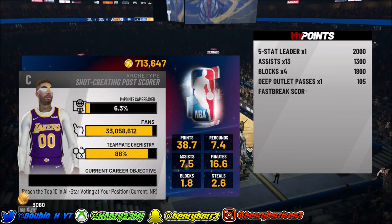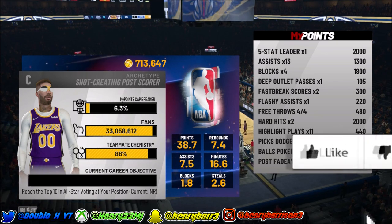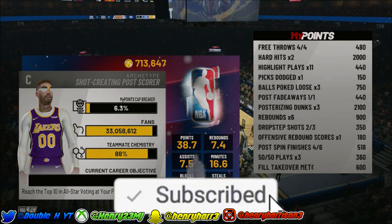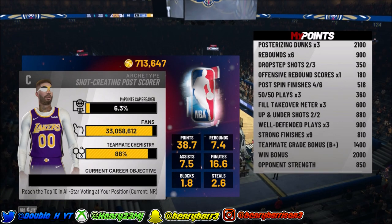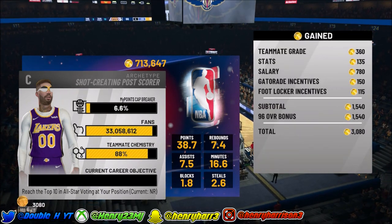You need to do that 10 times on five-minute quarters on Pro difficulty to get Alpha Dog. Anyway guys, if this video helped you out at all make sure to smash that like button, subscribe to the channel if you haven't already, and don't forget to turn on post notifications. This is your boy Henry and I'm out of here — peace.